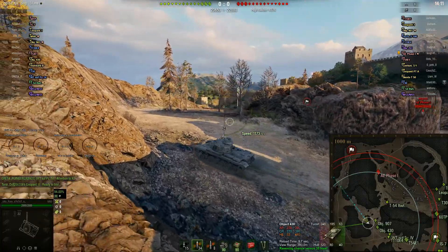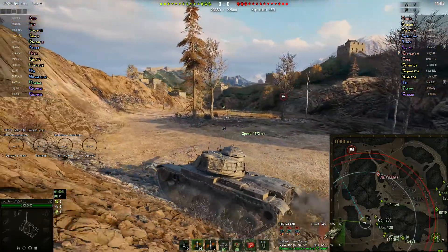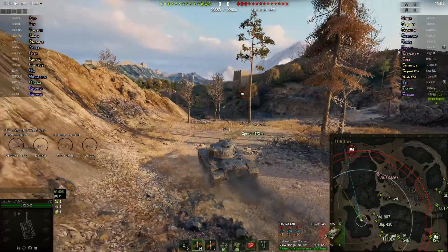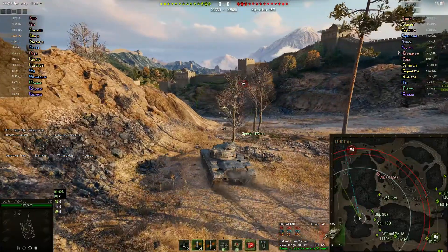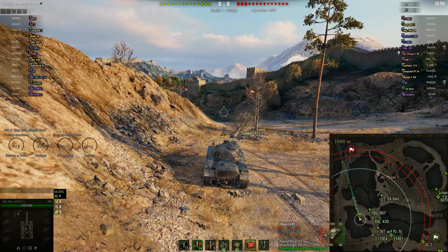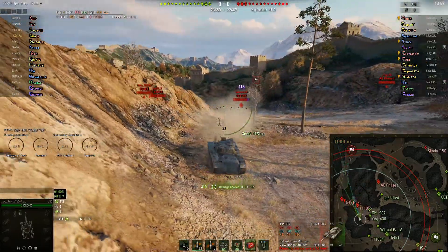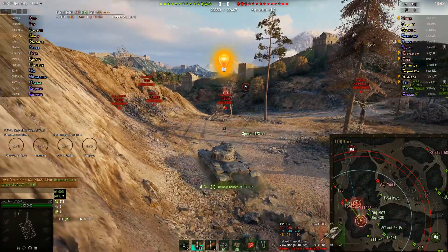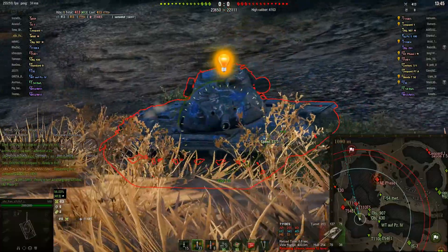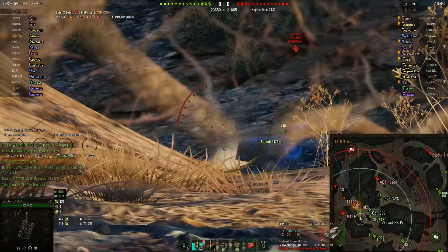Coming here, if you've got a tank with good gun depression, do what Fury does. Get to the left side here because as you poke, you're not getting exposed to tank destroyers that hang out at the gateway there. As he comes up now he's getting side shots, and he's also put a hit on the T110E5, the US heavy tank from tier 10. He's firing heat rounds, but that's not normal for this tier.